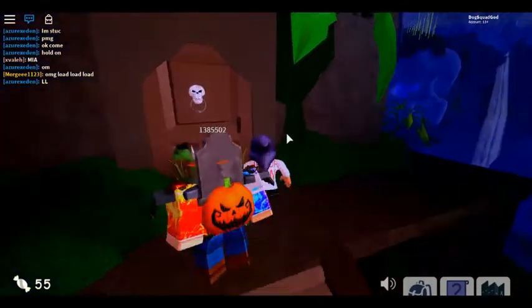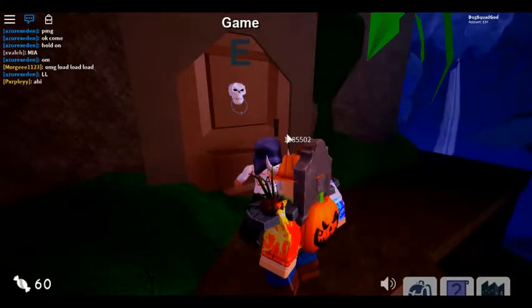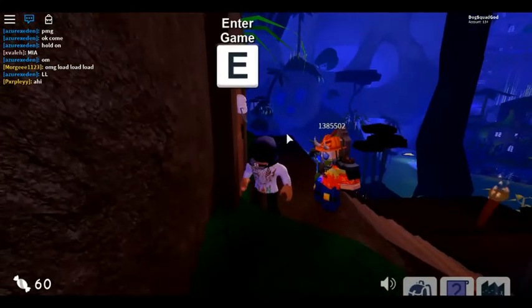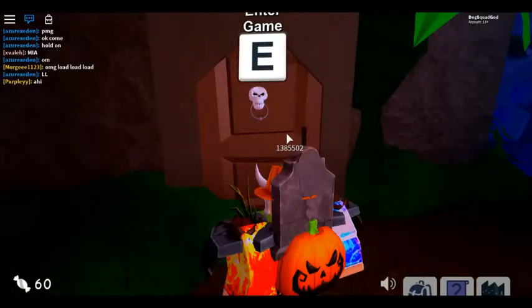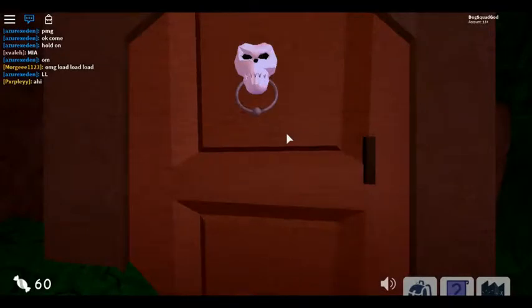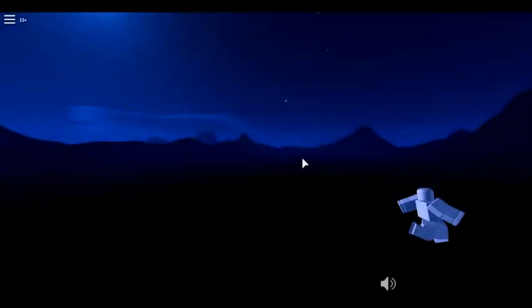I'm going to press E on this tunnel — it'll take you to death run. As soon as you're in death run, leave again. Check the control and hit it. Click the control and hit it, especially on this tunnel. It all belongs to your level side.